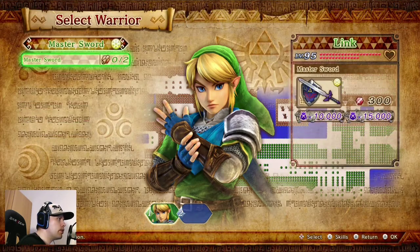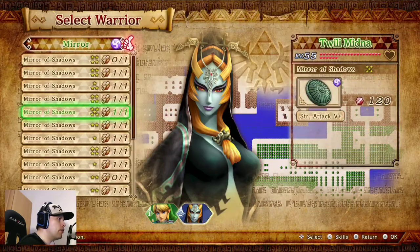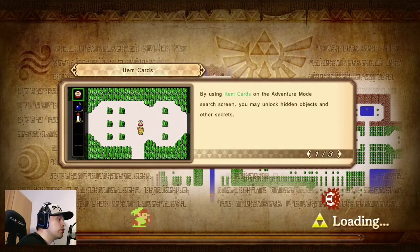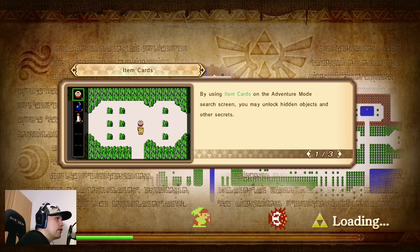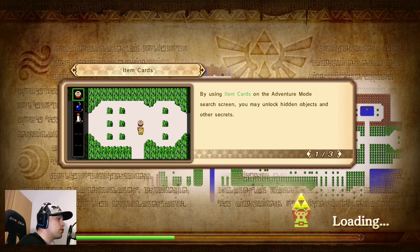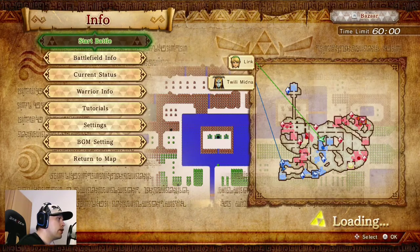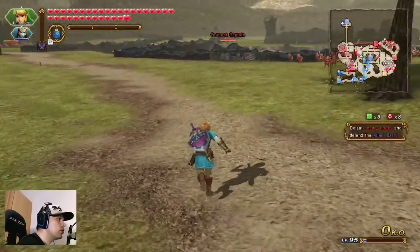Link with the Master Sword. And Twilight Midna. I think that is one of the hardest endings in a Zelda game — when Twilight Midna and Link must say goodbye. And you are knowing that Twilight Midna has feelings for him.